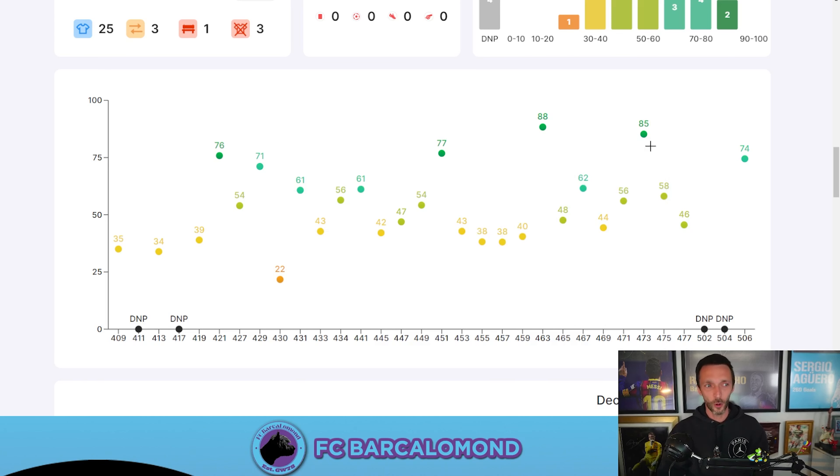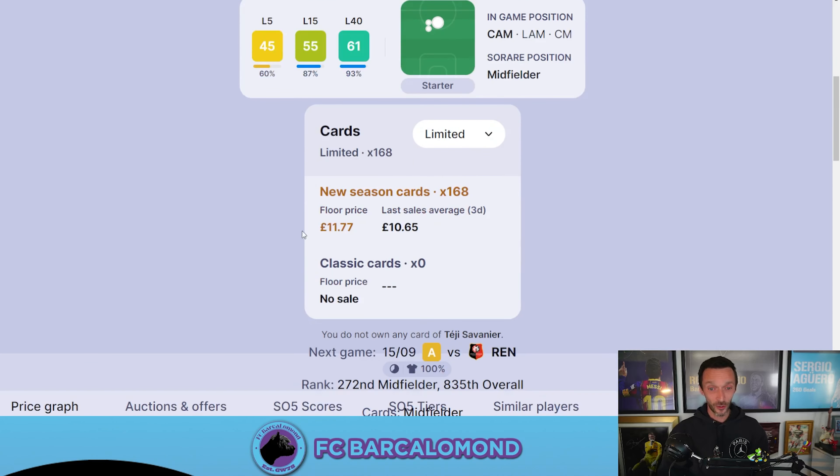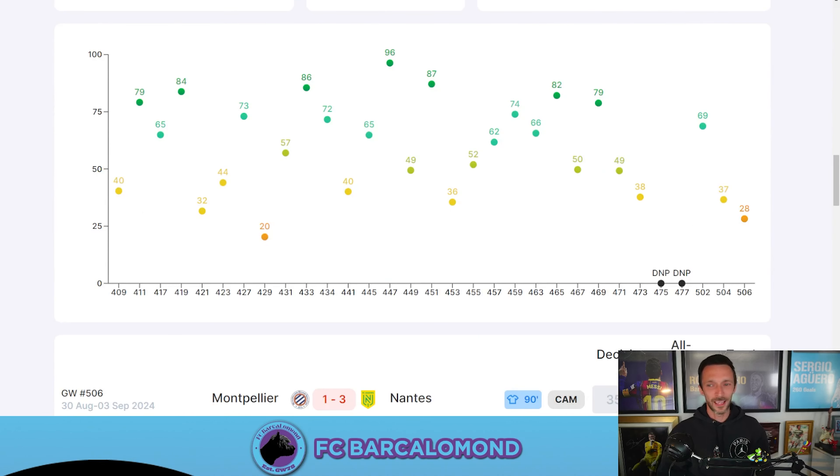A guy that will maybe frustrate and disappoint us more often than we'd like, but definitely has that potential to surprise and delight — I was not surprised to see him feature at all, and I really sincerely hope he wins — and that is Teji Savernier. The 32-year-old, the streets won't forget: fantasy football hero, goat, legend, whatever you want to call him. His last-5 is pretty shocking at the moment and his limited cards are around 10 to 12 quid. If you don't know Teji, you better get to know him — he plays for Montpellier but regularly he can smash it and deliver.